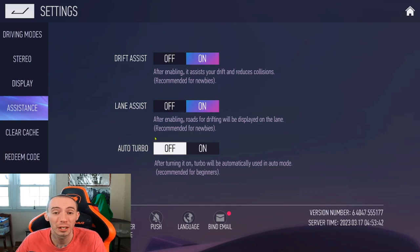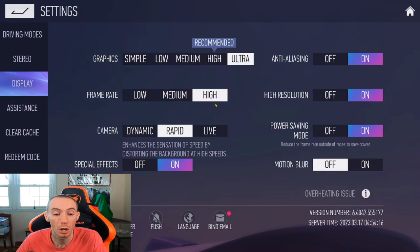If you're going to use auto drive — where you click the button and the game drives itself — make sure you turn on auto turbo. That way, when you're in auto mode, it will automatically use the turbo. If this is off while using auto mode, it will not use the turbo.